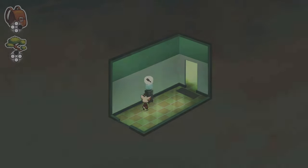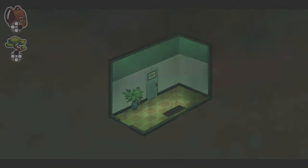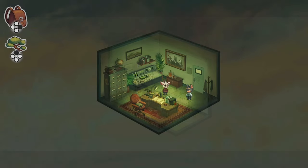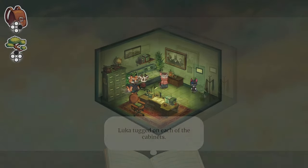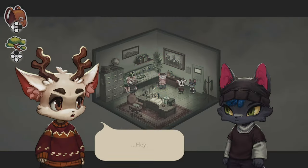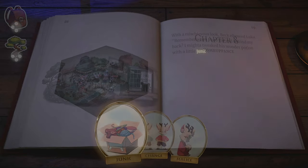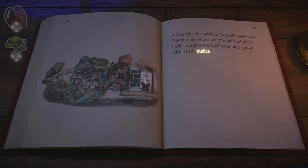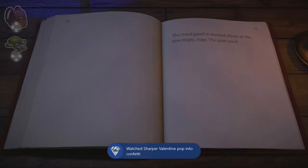Go through the north door, north two times, and east. Interact with the computer, then the drinks, then the desk, then Solomon, and also the filing cabinets. Talk to everybody, with Bex's mom being the last. Start chapter 8. At the last gathering choose Malice, and the Pop Goes the Weasel achievement will pop. One more ending.